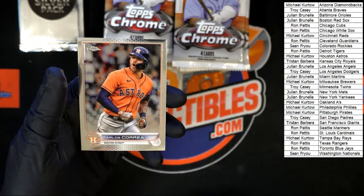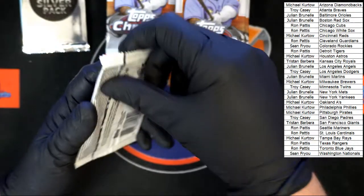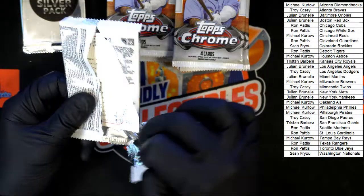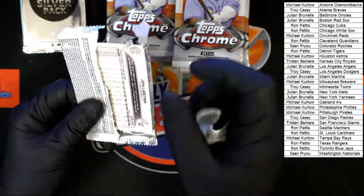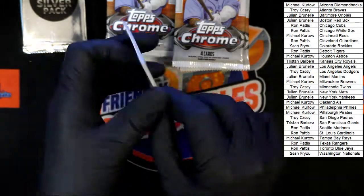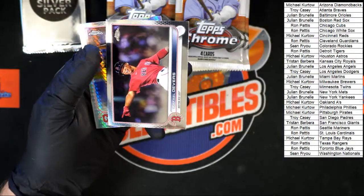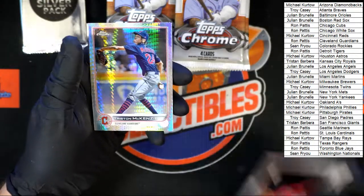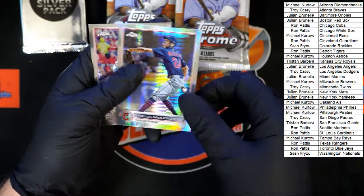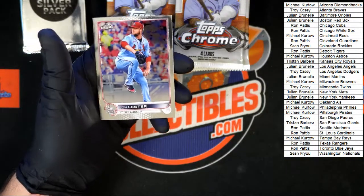Sorry, I'm in a goofy mood tonight — we've been having a killer time. We've been pulling some big hits: Pujols auto, Mike Trout auto. It's been a good night. Devers — we got McKenzie behind that, not numbered just want to make sure, and then we got Lester.